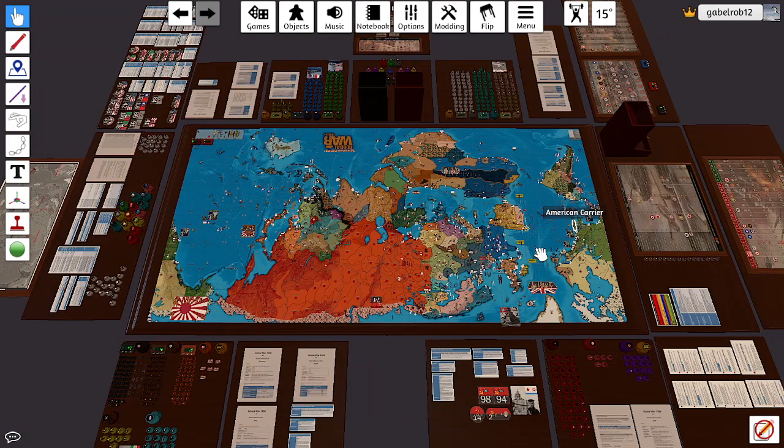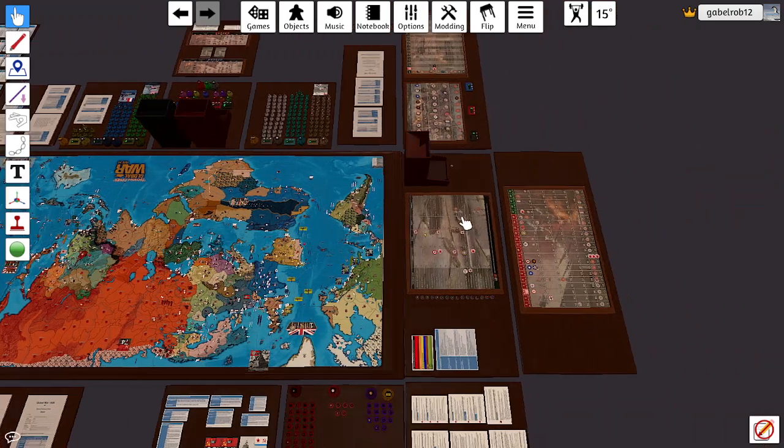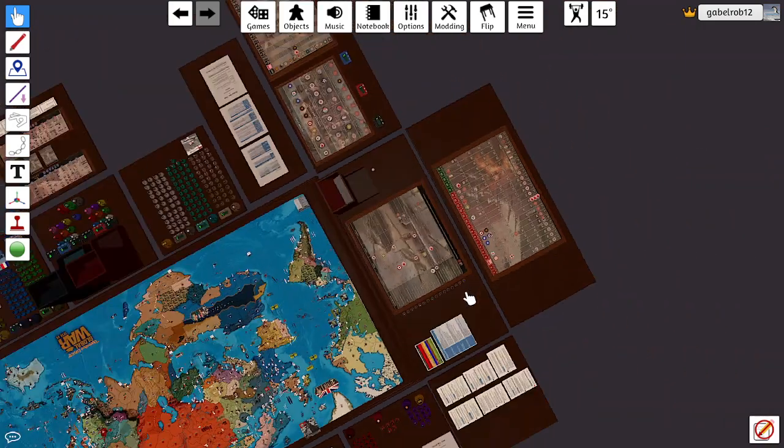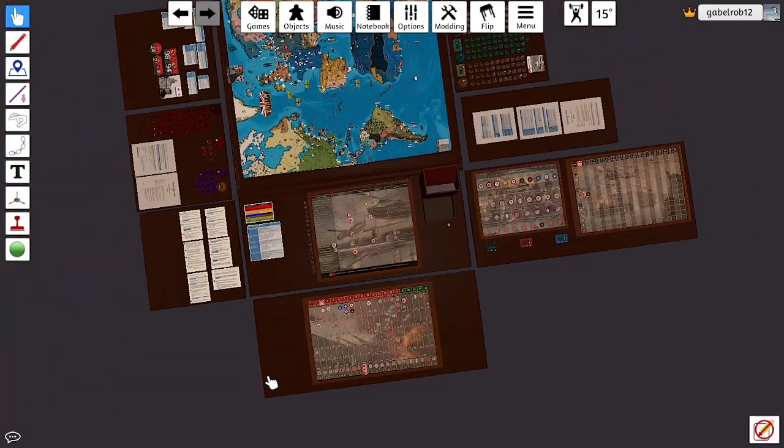Alrighty folks, welcome back to Global War 1936 version 4, Operation Cipher. This is Zefotus here with our Italian turn 3.